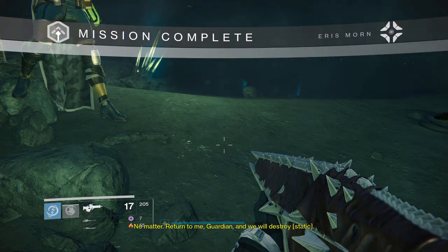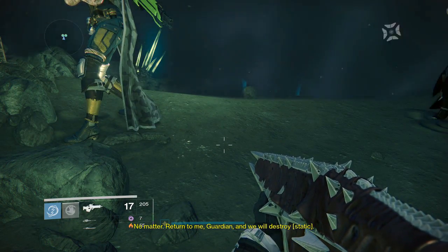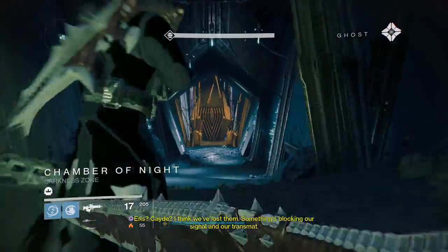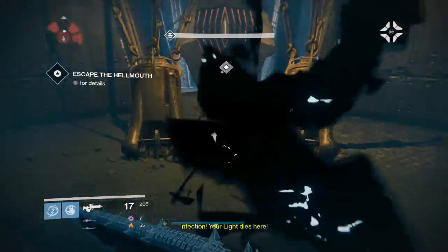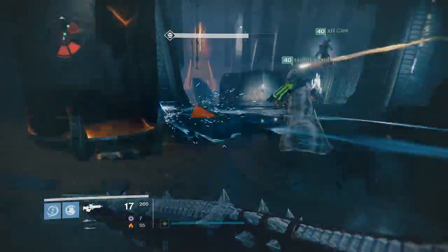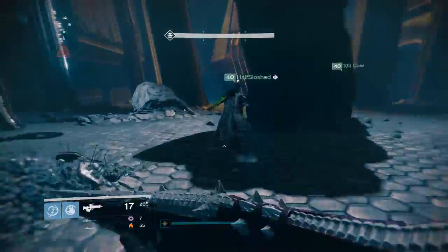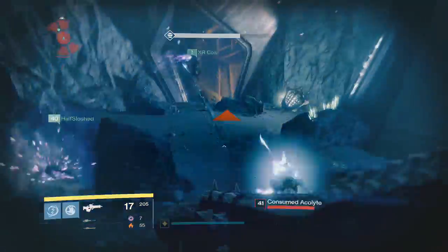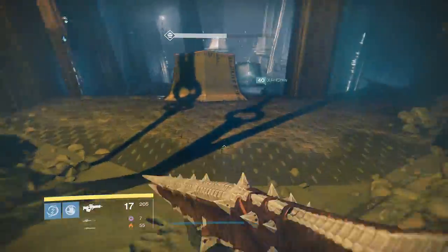I'll be showing you guys exactly where to go once you are close to the location. Just wait till this part pops up and run through this entire maze until you get to the two doors with the relics. Remember, you have to get to the doors with the relics — if you go past that, you are doing it wrong. Speed through this part; you don't have to kill any enemies because you are time-based.